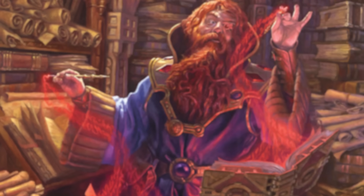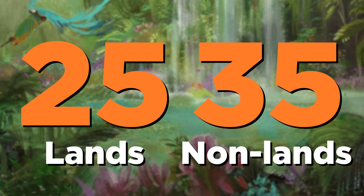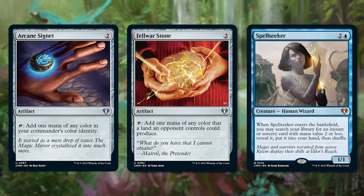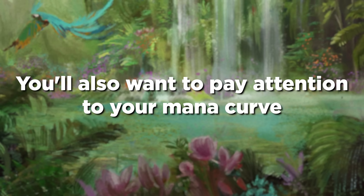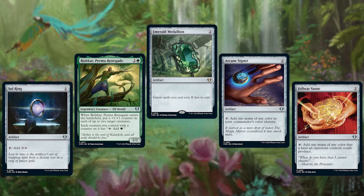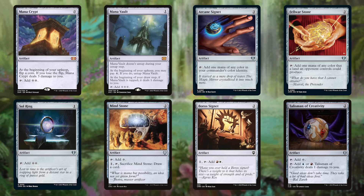So now let's talk about actually drafting and building your deck. Your final deck is going to want about 25 lands and 35 non-lands. In general, your Commander instincts will serve you well here — mana ramp and card draw are powerful. But you're going to really want to pay attention to your mana curve. In a normal Commander deck, you can get away with being a little all over the place, because your decks are backed by a ton of early-game ramp. But a Commander Draft deck might only have a couple of pieces — far from the eight mana rocks that a lot of decks start with.